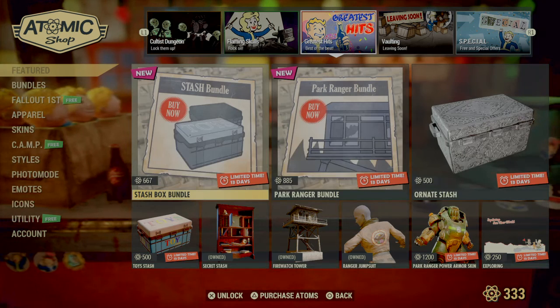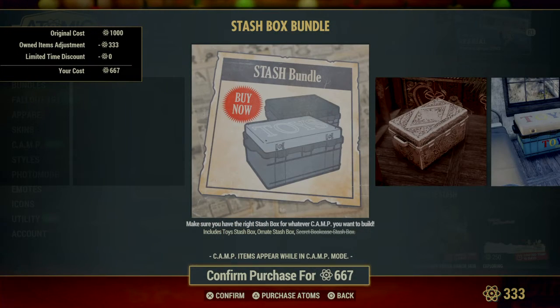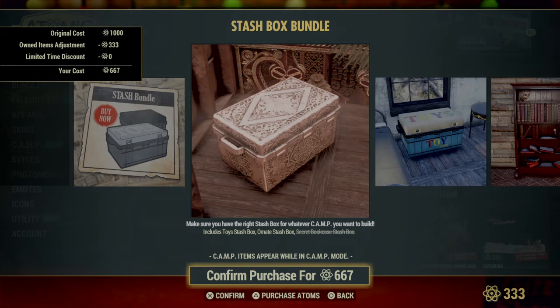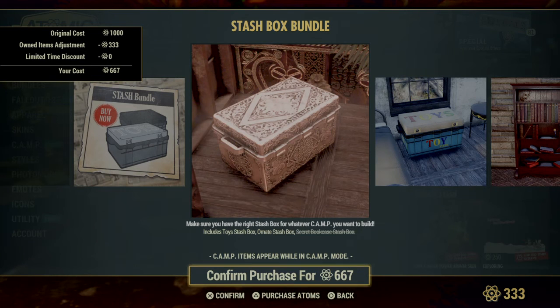For the Greatest Hits, you can get the Stash Bundle — it comes with the Toy Stash Box, the Ornate Stash Box, and the Secret Bookcase Stash Box. I really like the Ornate one; I'm not a big fan of the Toy one, but I like the Ornate one.